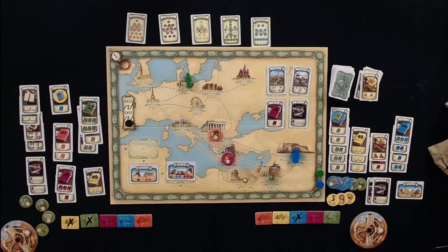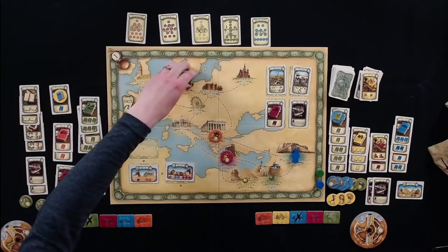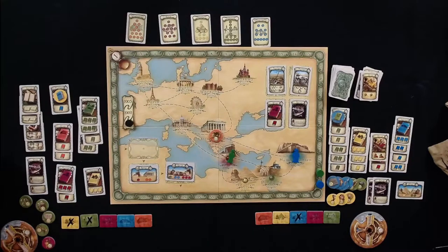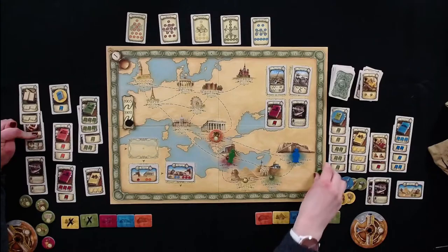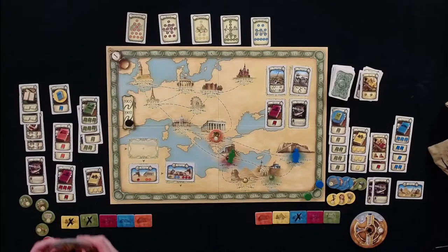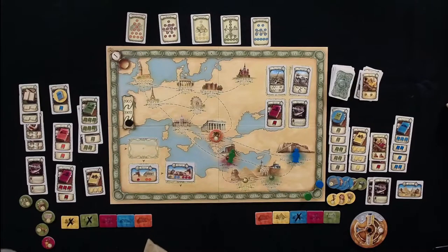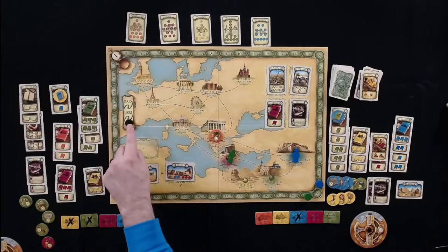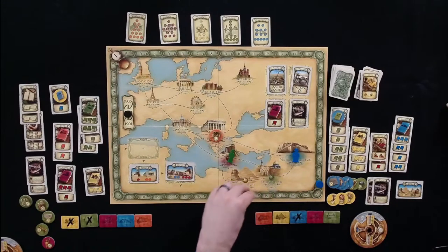Tom heads down to Greece, moving three weeks. He has nine knowledge there and decides to spend five weeks excavating, drawing six tokens. They note they forgot to advance the year marker and are actually in the second year now.